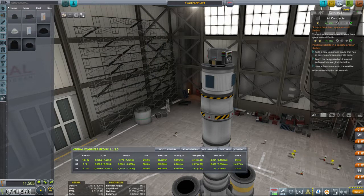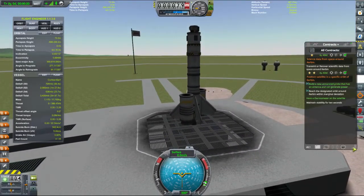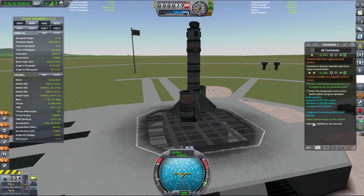In that case, we'll just go ahead and launch and head out — into the distance, into the future. So we have our thing here. We've reached the designated orbit, so we have a thermometer — it's a new spacecraft. We're trying to get out to quite far periapsis.